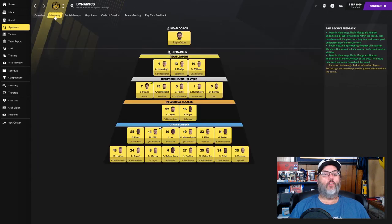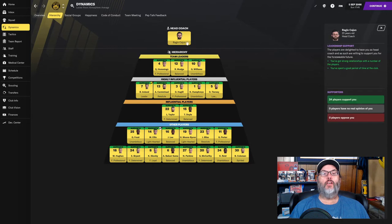If we look at the hierarchy, we removed our captain Ireland. He's still here but has fallen down to a highly influential player, and that has allowed Williams to step up into a team leader role. All 24 players support me, even the ones that are unhappy - Bakar Suma and Scobie. So that's good.